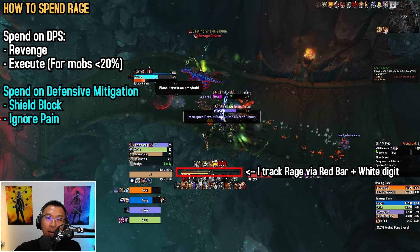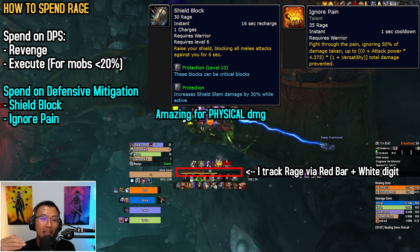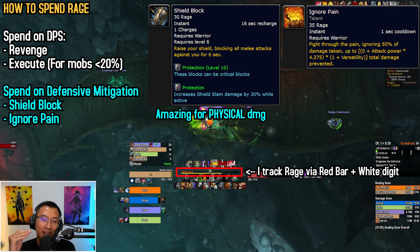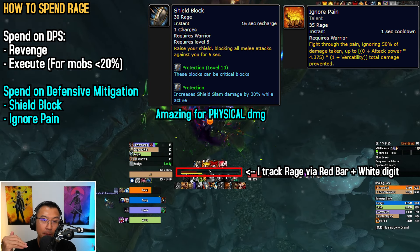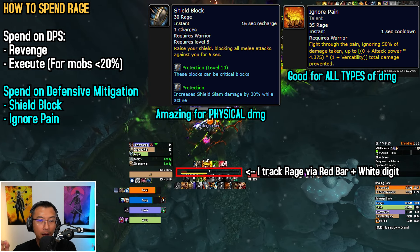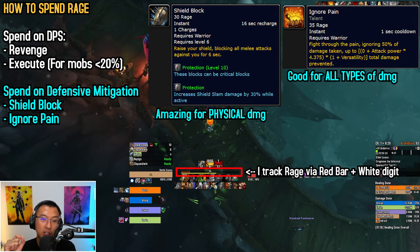For defense, you spend rage on either Shield Block or Ignore Pain. Shield Block costs 30 rage and heavily mitigates physical damage taken, so maximize its uptime. It comes with two charges on a 16 second recharge timer. Ignore Pain costs 35 rage and gives an absorbed shield that's good against all damage profiles, including magic or bleeds.